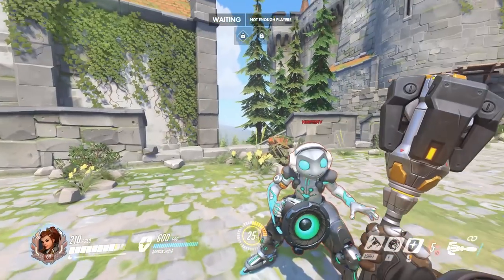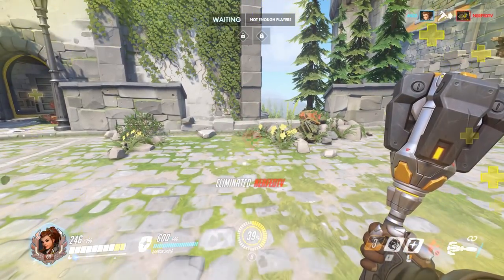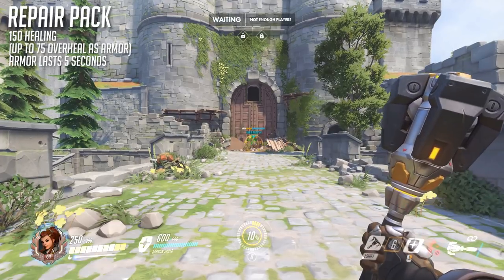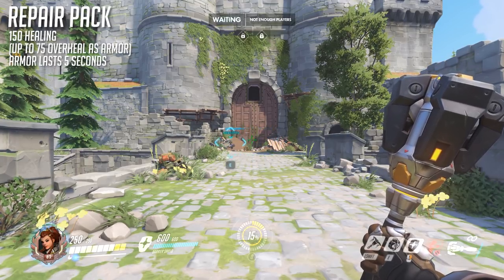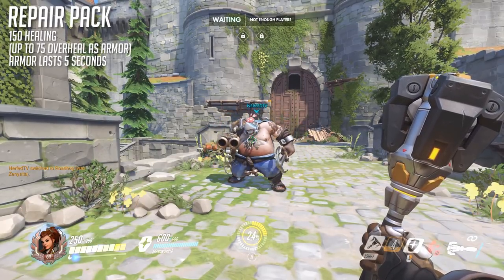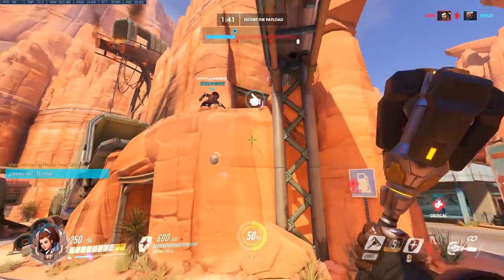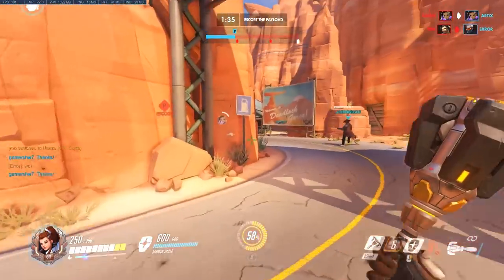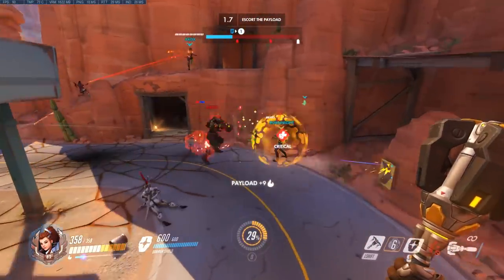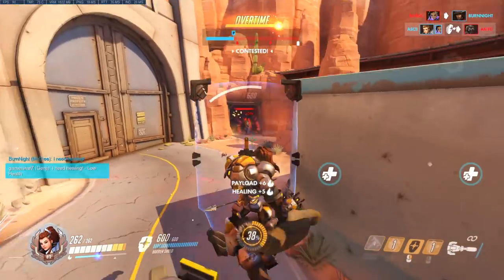Shield Bash is also a very quick movement ability that can save you from being knocked off maps, and with its short cooldown you'll often find it's available when you need it. Her final ability is Repair Pack. Aiming this skill works a lot like Zenyatta's orbs, and it will burst heal a target for 150 health on a 6 second cooldown. It's also able to overheal, which will provide up to 75 armor for 5 seconds. This is huge for being able to save a weak ally like another support. You can quickly heal them before engaging whoever is attacking them with your Shield Bash combo. Its long range also means you can throw it out to save the lives of anyone on your team, or give them an edge in a 1v1 fight.